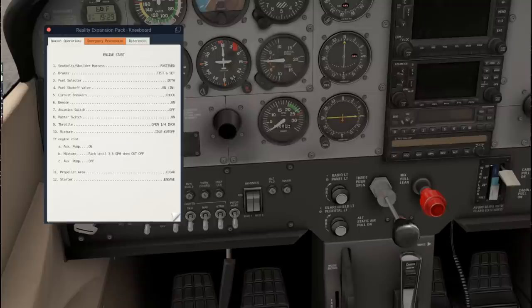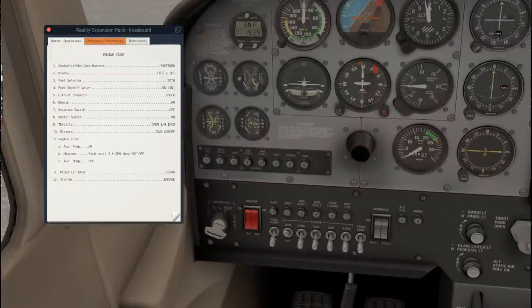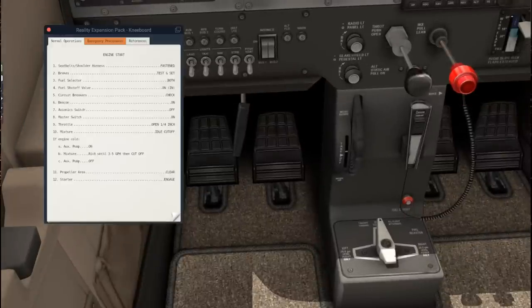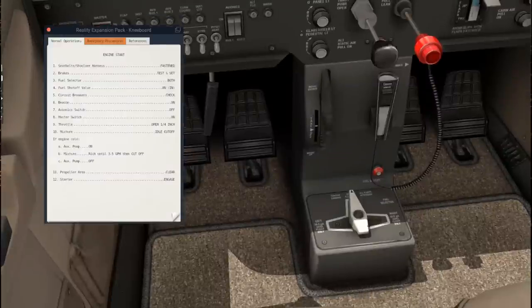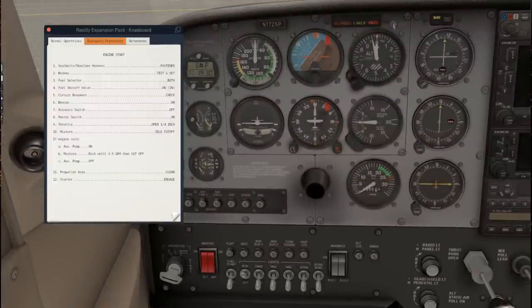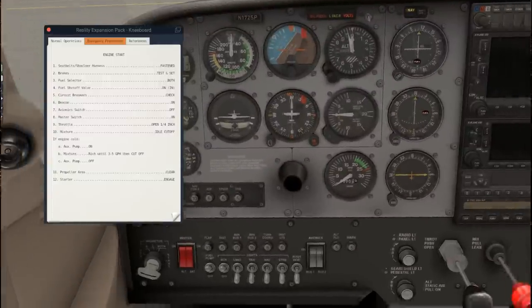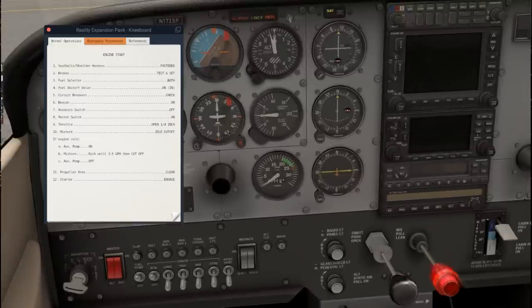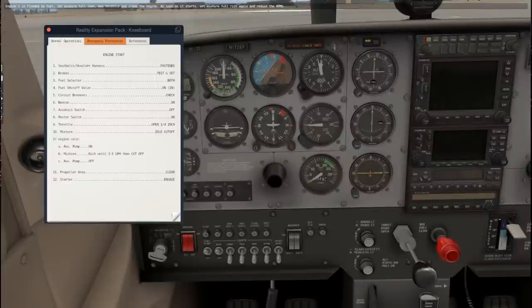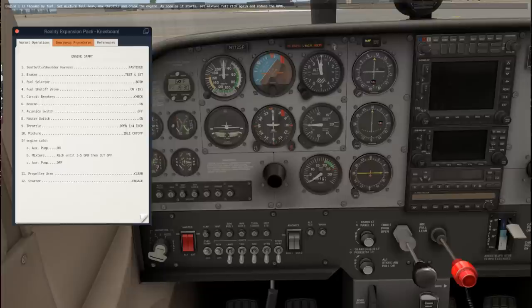Mixture - idle cut off. Auxiliary pump on. If engine cold - I think we can safely assume that the engine is cold. So pump on. Mixture rich until three to five gallons per hour, then cut off. Then - dang it, it's flooded by fuel. Okay, I was busy reading. So it says set mixture full lean, max throttle, and crank the engine.